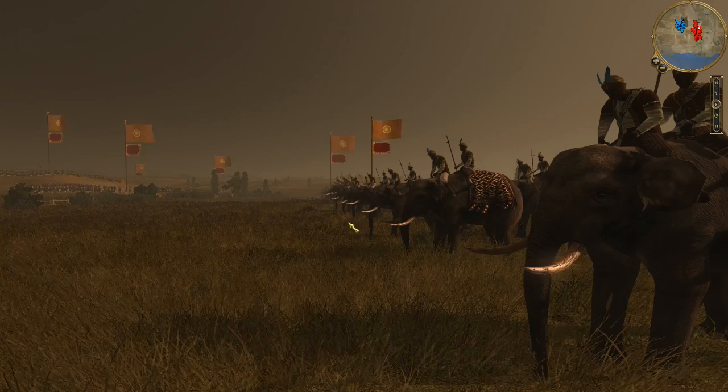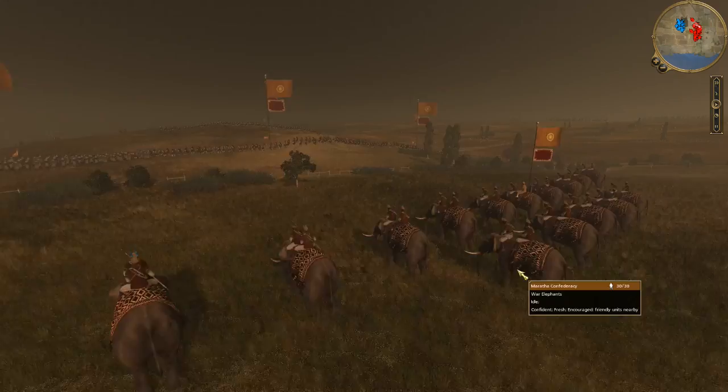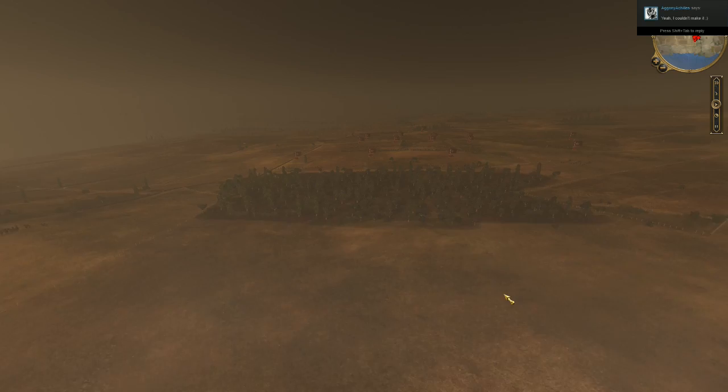What that gives me access to is these sweet Indian war elephants. You can see cannonballs flying by, so it's crazy to see war elephants in combination with cannonry and musketry and all that. This is definitely going to be a very interesting battle. Looks like these guys are not armed — I don't want anything but the elephants and the spears. So we'll see how they do.